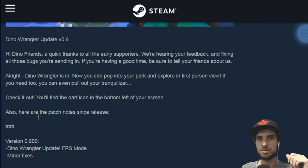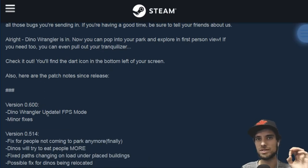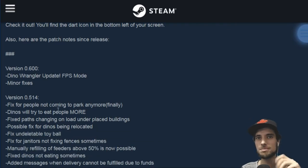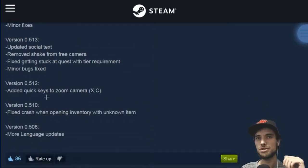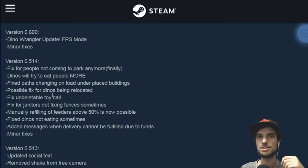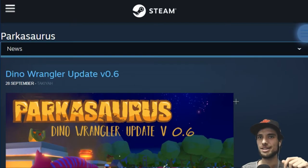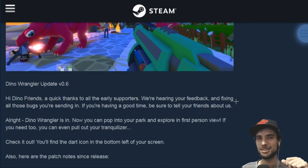Here are the patch notes since release. Version 0.6 is literally just the first person mode, but they've done some other patches already. They've added some basic stuff like fixing people not coming back to your park — I've experienced that glitch and it has been resolved. And dinos will try to eat people more — I like that. I haven't seen dinos try to eat people yet, but that's definitely something I want to check out.